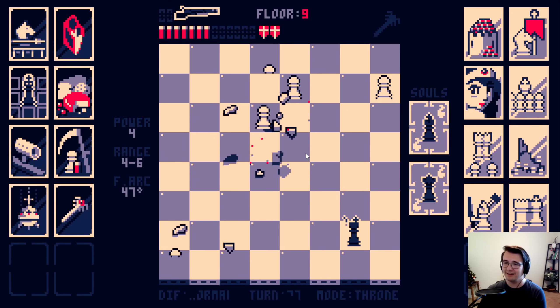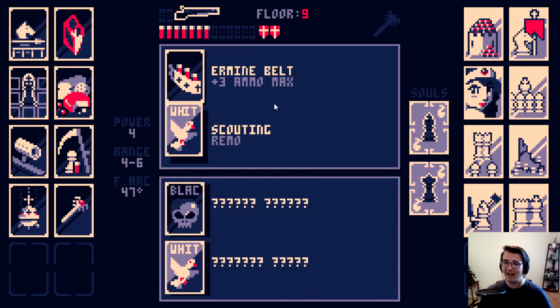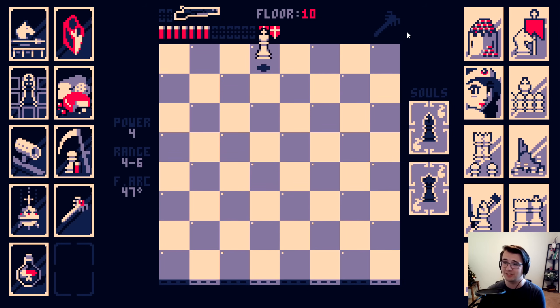Your promoting cannot save you. Damn, that's so many pawns. I need to be fast. I need more damage. Maybe this? The king having one less HP and the queen also having one less HP and the queen being neutered? Possibly? I can handle that.